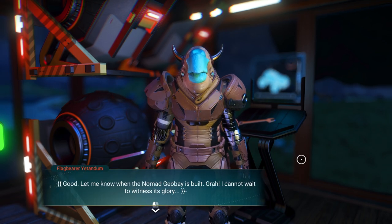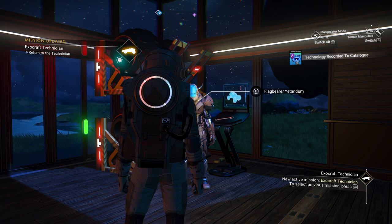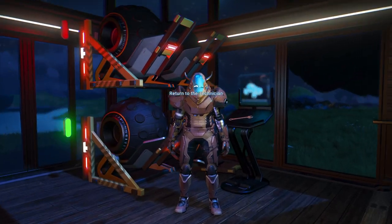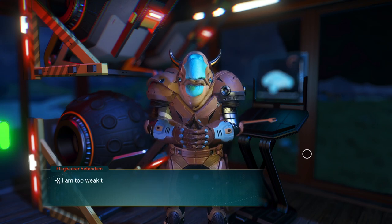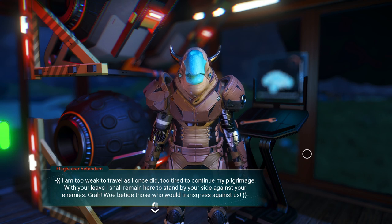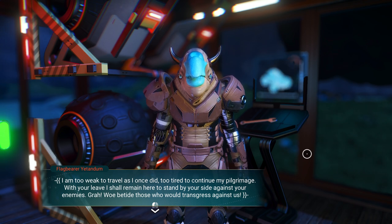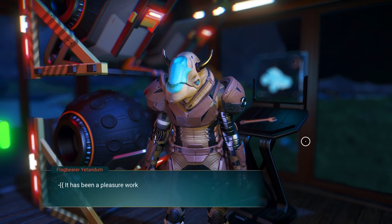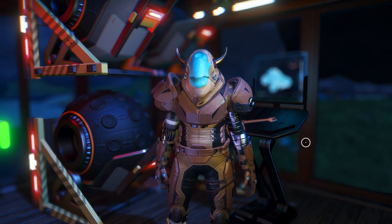The technician has a final reward — an acceleration modules upgrade for my nomad exocraft, once I've constructed its geobay. We already did that. 'Our work is almost concluded, but every end is a beginning. I am too weak to travel as I once did. With your leave I shall remain here to stand by your side against your enemies. The technician offers me the final acceleration module upgrade — it has been a pleasure working with you, traveler. Return when you are ready — I have a proposition for you, a lucrative and repeatable venture.'